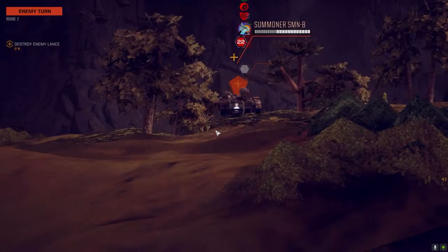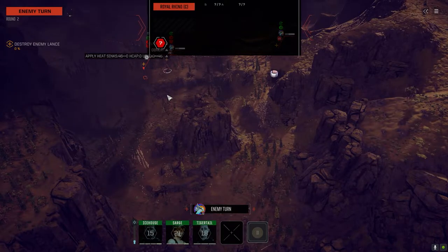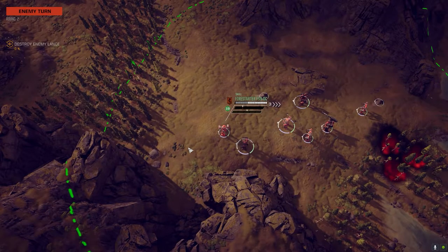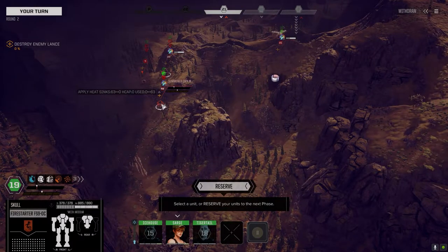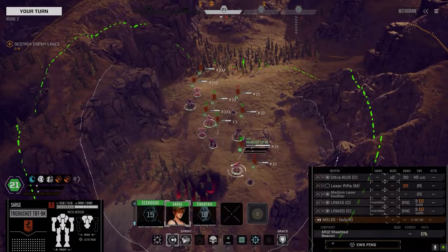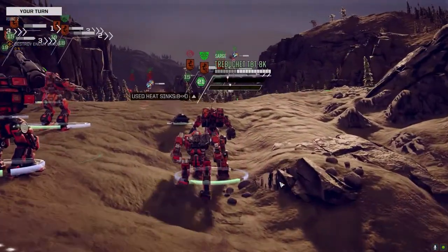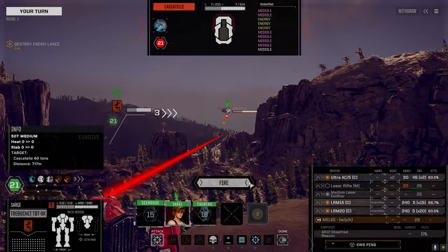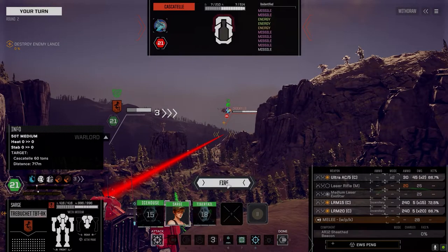There's one more back here — it's an LRM boat, unless it was one of these guys that shot the LRMs. We're going to have to close the distance on these guys if we can, just enough so that we're in good range. Right now I'd say we still have the major advantage. Let's go warlord on this — let's see if we can take this Casketail down this turn or the next one.